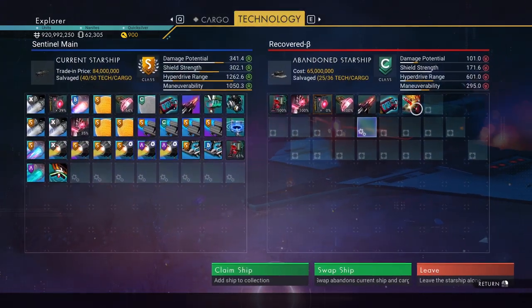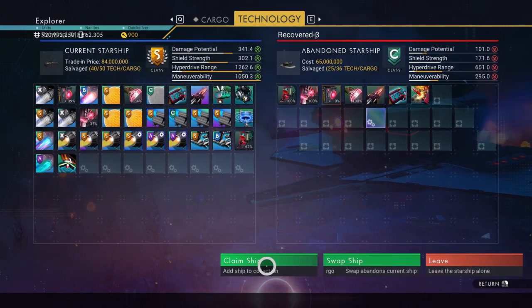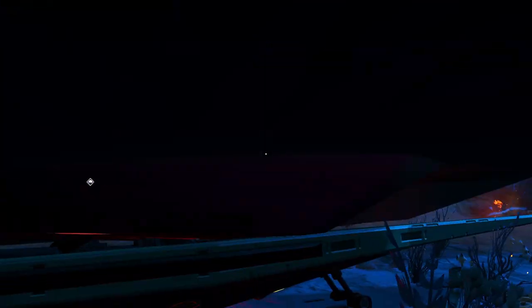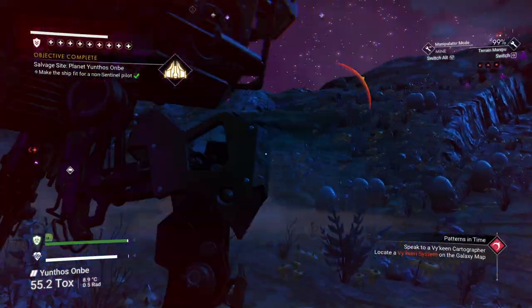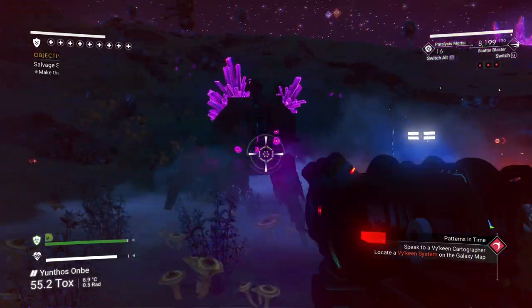I can check out the stats and take it — it's not as good as mine obviously, but you just claim the ship and it's yours.